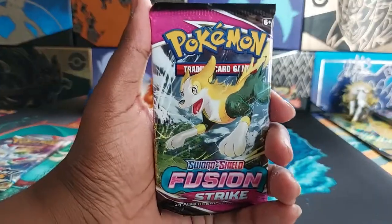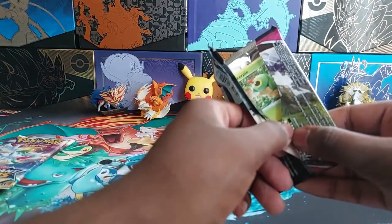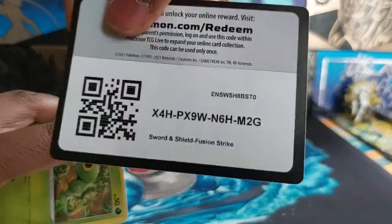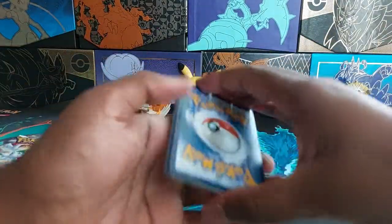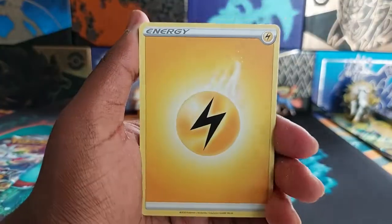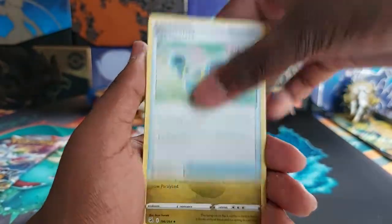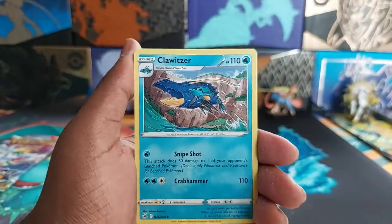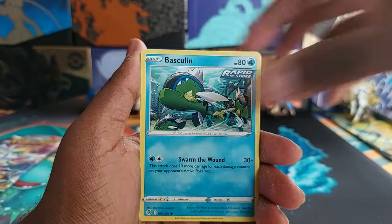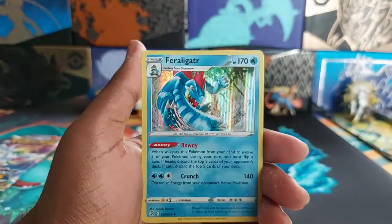This pack does have a Boltund on the front, so maybe that's a sign of something. There has to be a Mewtwo in this set, right? Fusion Strike — it sounds like Psychic-ness. That made no sense, but... Another Electric Energy, Cross Receiver, Sligu, Chloritzer, Caterpie, Drillbar, Shinx, Bruniri, Baskulin, Simi-Sid, reverse. For some reason I thought that'd be a reverse rare, but apparently not. And a Feraligatr hollow.